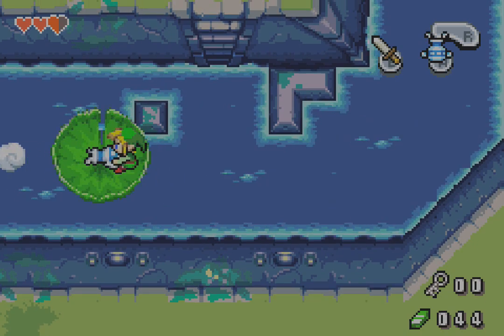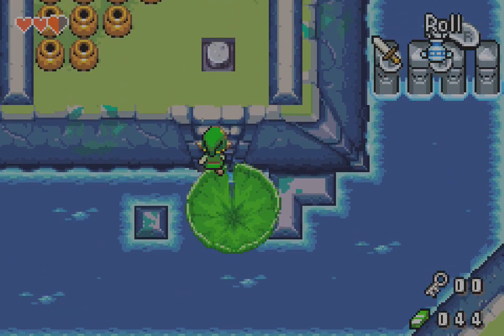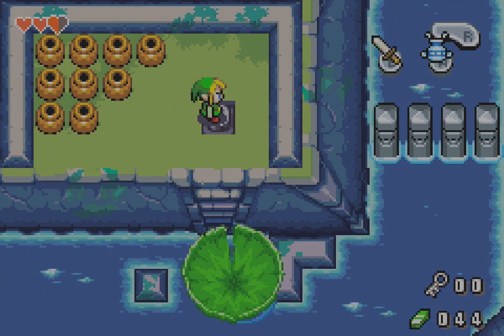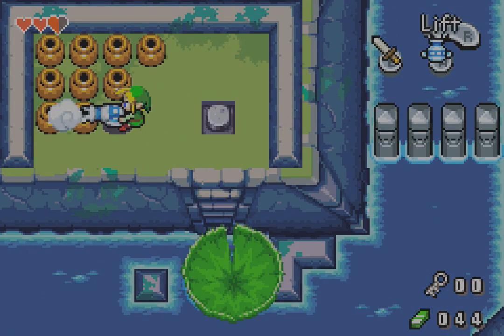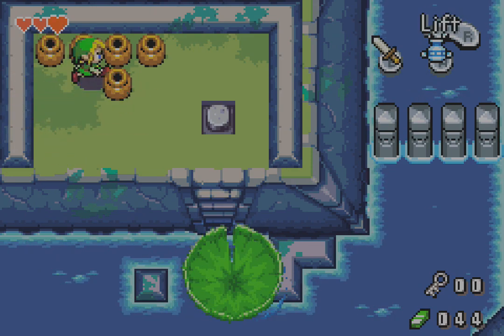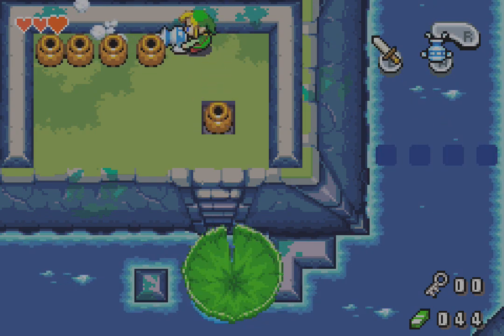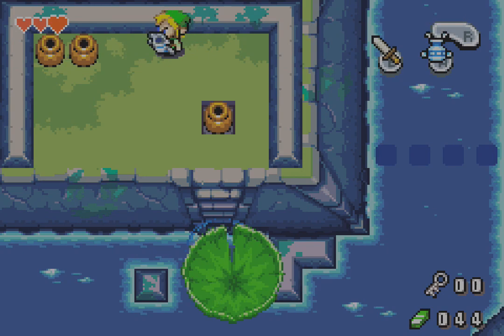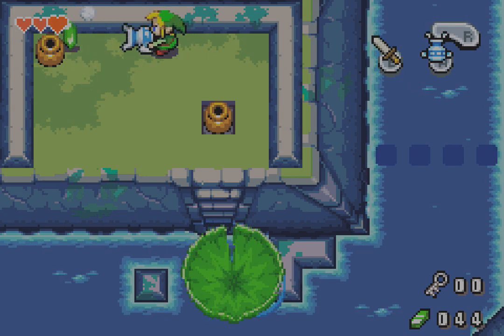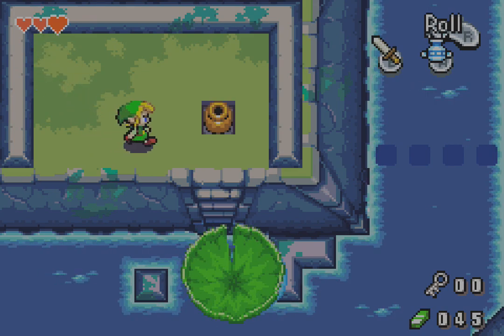Please, lily pad, I need you to cooperate with me right now. I need you to go up here so that I may also go up here. That is a pressure switch. I will go ahead and push this one jar here. I will destroy the rest, however, because nobody likes pots — nobody, I say. Not even me.